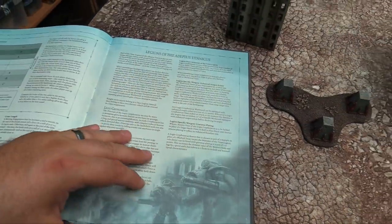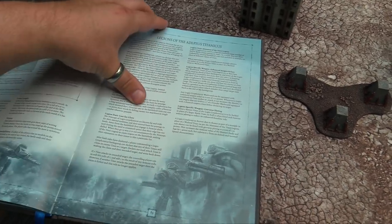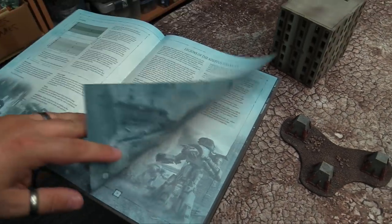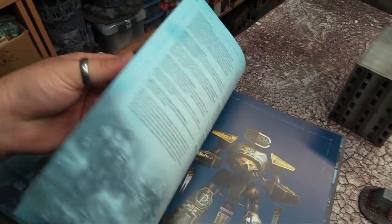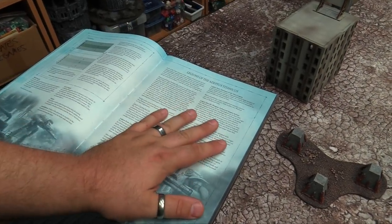There are also legions with specific rules in this book. The Gryphonicus and Tempestus are the two included. As I'm playing Astorum, we won't have any extra legion rules in this game. They give you additional things — if you're playing Gryphonicus you get Lust for Glory, and Tempestus is also in here.